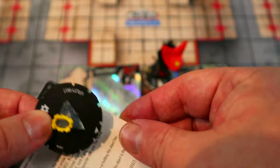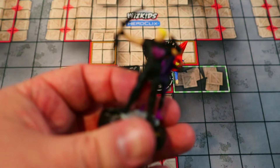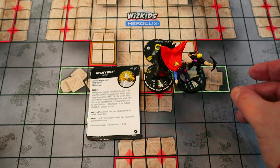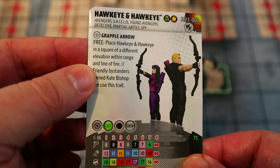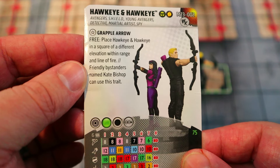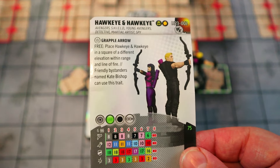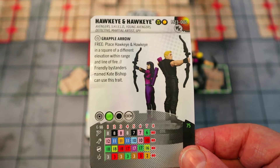The next detective duo is one of my new favorites — Hawkeye and Hawkeye, the new convention exclusive. They are so cool and too much fun. They start with an awesome trait that gives them a free placement into a square of different elevation within range and line of fire. Friendly bystanders named Kate Bishop can use this trait as well — kind of like the Spider-Man wall crawler trait, except it's within range and line of fire, not just four squares. They have a six range, so it's pretty crazy how much mobility these guys have.